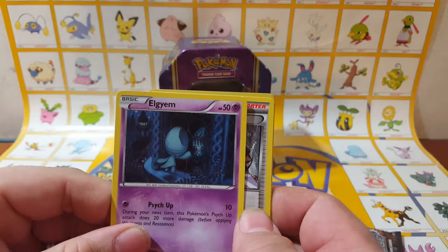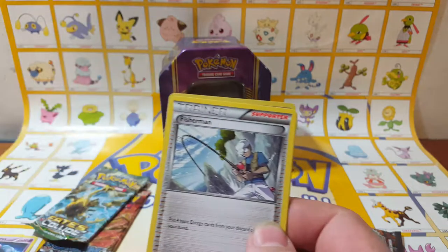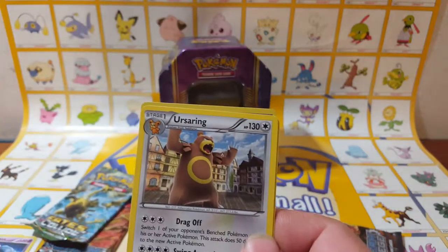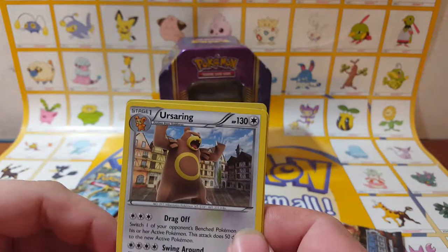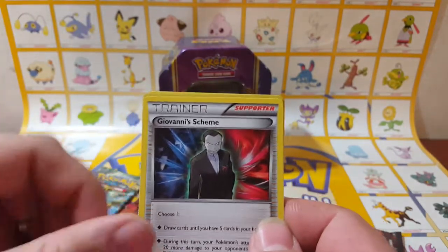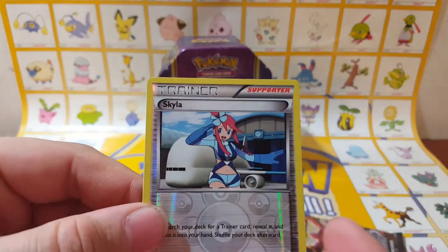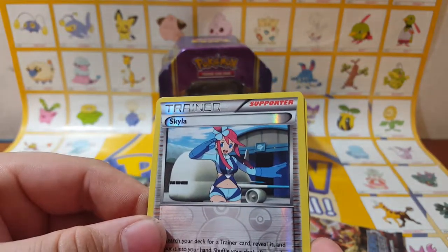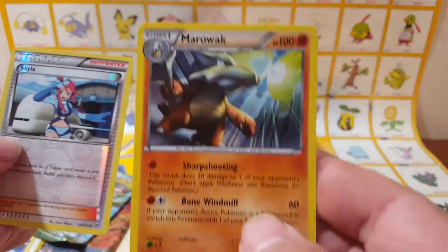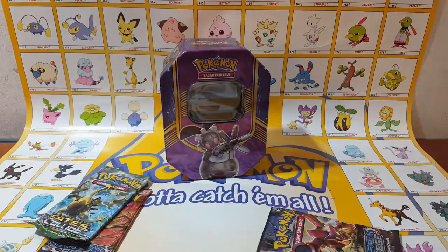How do you really pronounce that one? Eglejim? That's a Fisherman trainer card. Ooh. Ursaring. Oh, that's what you have in here somewhere. Giovanni's. Our reverse holo is Skyla. Ooh, I got a holo! And then a regular rare Marowak.